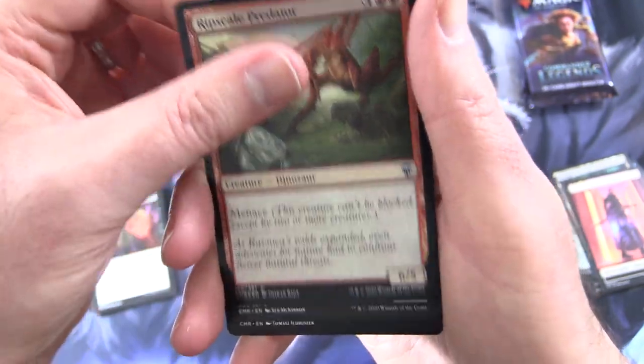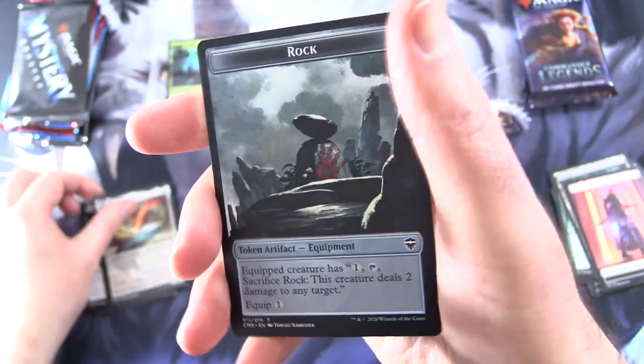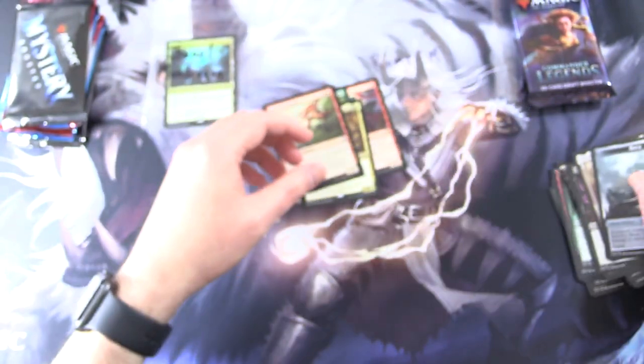We also get a foil Ripscale Predator, and the Prismatic Piper, and a Rock token. Let's throw in the Rock as well — that's just hilarious.